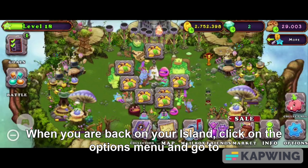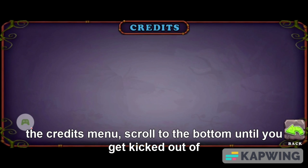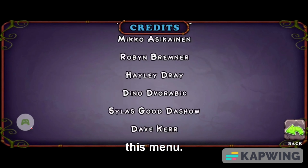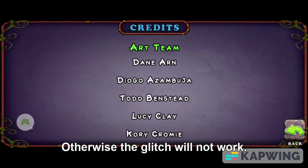When you are back on your island, click on the options menu and go to the credits menu. Scroll to the bottom until you get kicked out of this menu. Do not skip this step, otherwise the glitch will not work.